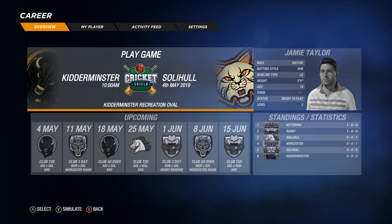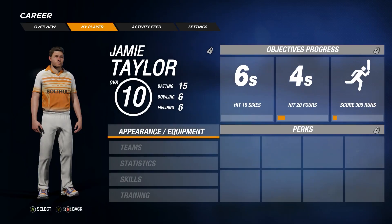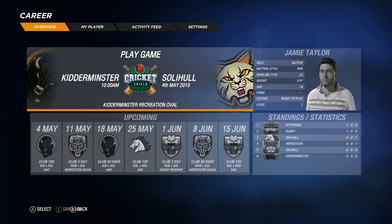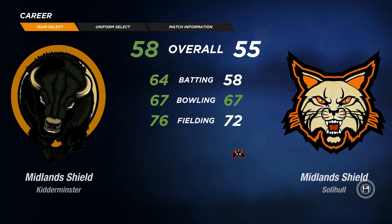Kidderminster against Solihull at the Kidderminster Recreation Ground. Let's have a look at the player statistics - we played three innings. We're not going to be playing the three-day County Championship games as it'll take too long, so we're just going to play the 50-over and 20-over games and simulate the club three-day stuff. We've got five runs and 17 runs in the previous simulated match, so there's a lot of building to do.